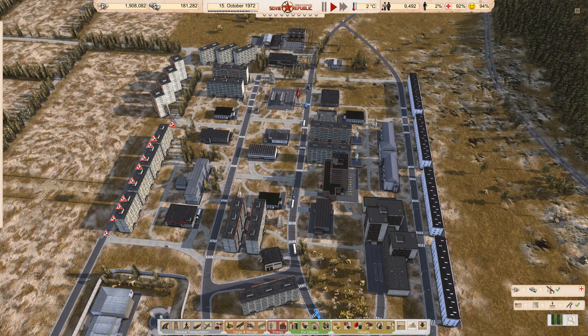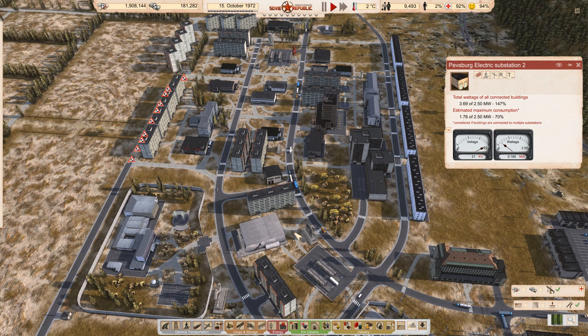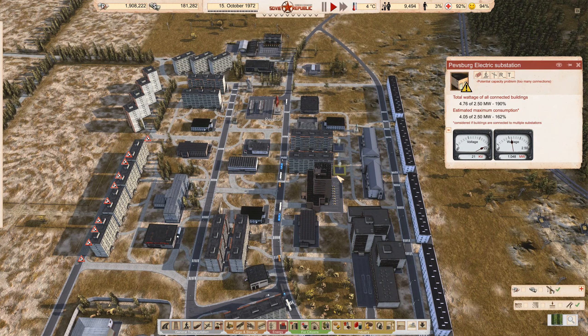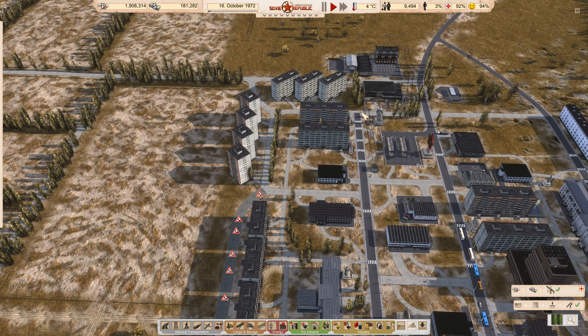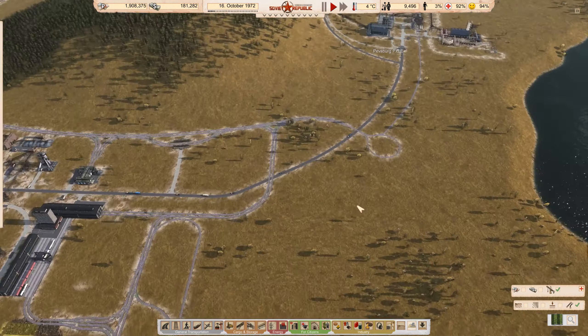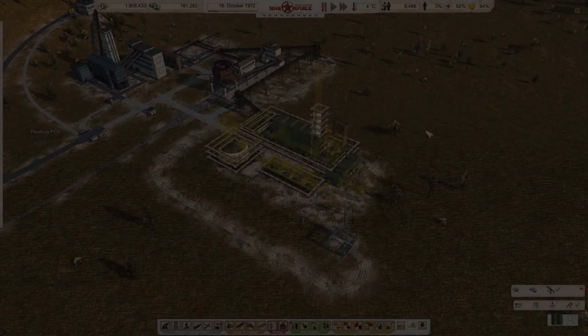There should be two here — 70% and 162%. I mean, it's working and we're not adding anything except street lights, but we need to keep an eye on that.